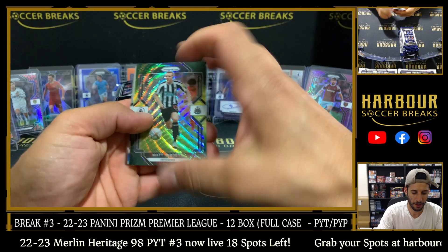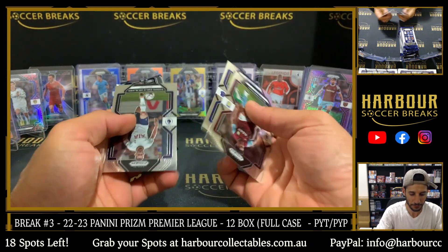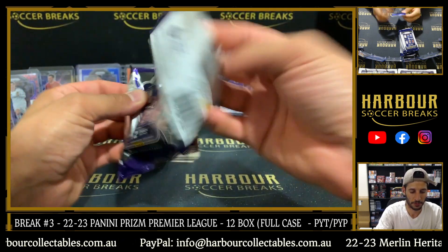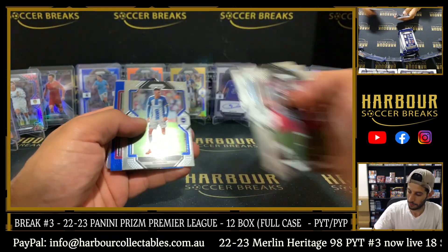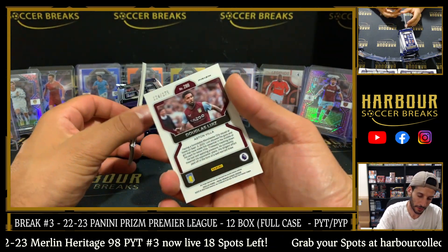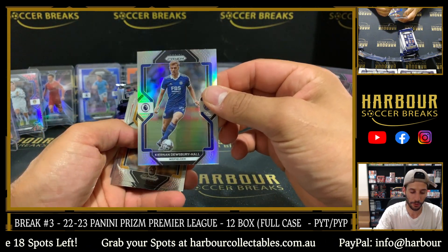Multicolor of Matt Target. Silver of Yuri Tillemans on the fireworks — nice hit there. Still need some late color for Villa. Blue for Villa — Kentona, man, you're doing very well here. Douglas Louise, 124 of 175. Just color all around going to you. Dewsbury Hall silver.